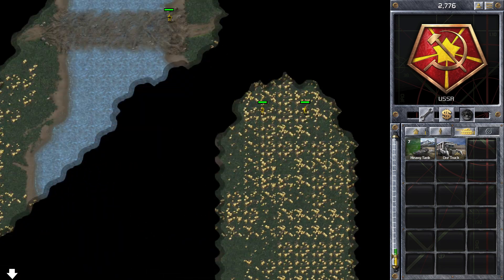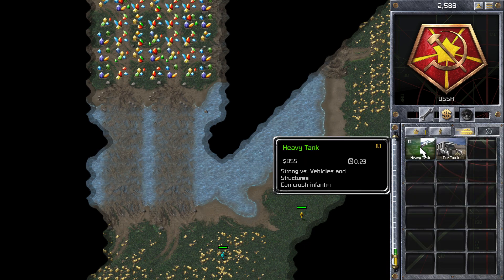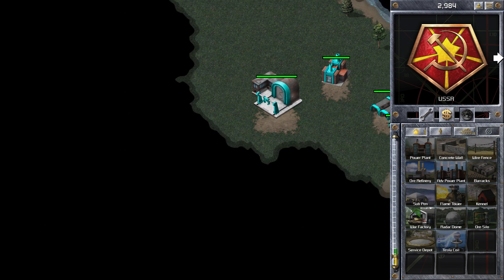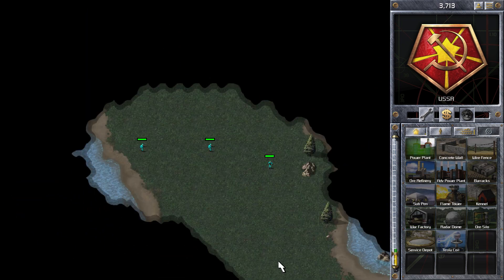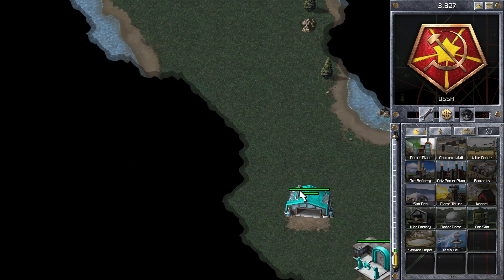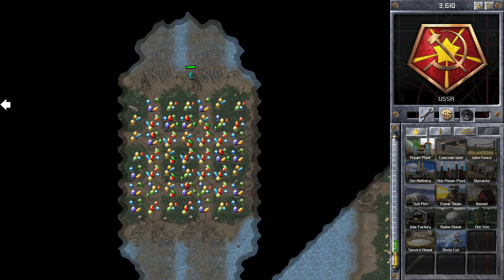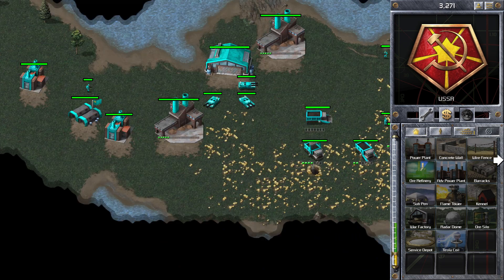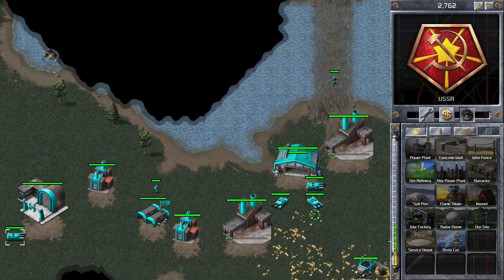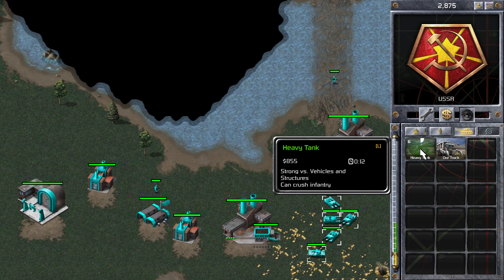It doesn't look like he's going for a rush — I can see his infantry in the normal positions, which means his base is probably in the normal position as well. You can see he's sending another infantry guy down there, but my base is well defended and well surrounded, so he won't get through. I'll crawl with power plants further up the map just to make use of that ore on the other side. I like to use power plants because at least you get something — if you want to build a Tesla coil or a Radar Dome later, you have the power there and you don't need extra power plants. And if the enemy destroys some power plants, you've got plenty spare. That's why I prefer power plants over ore silos.